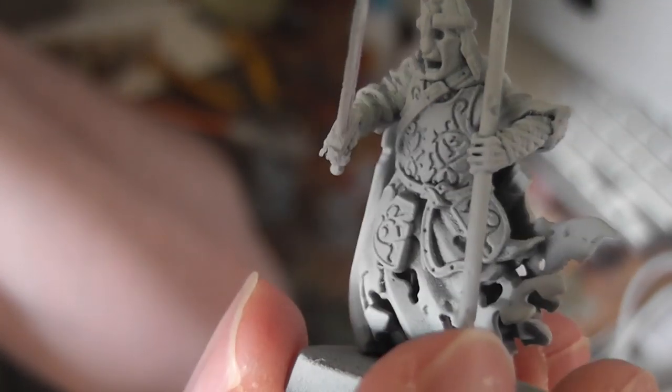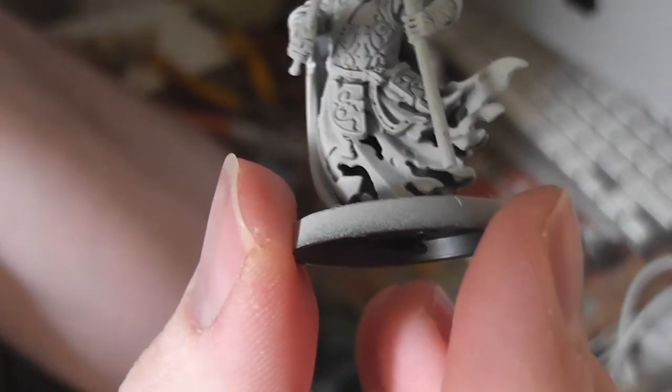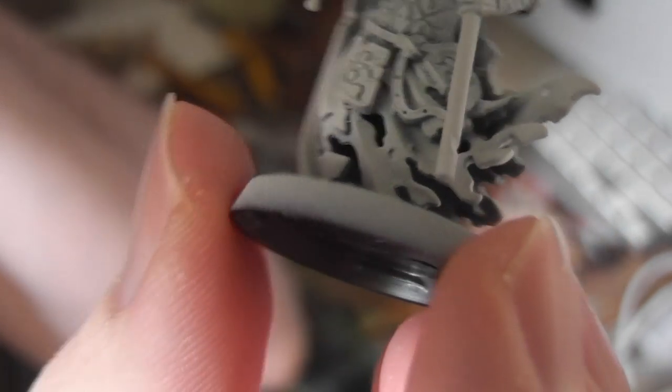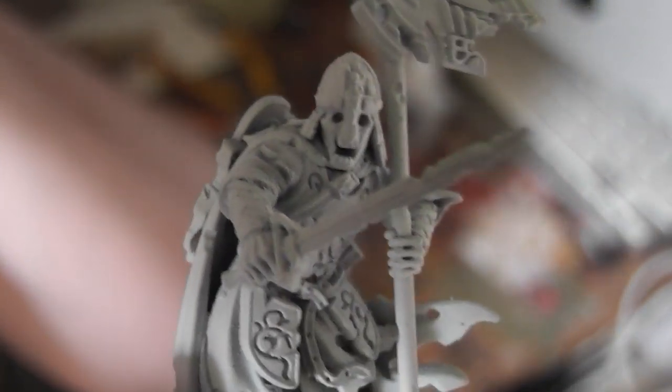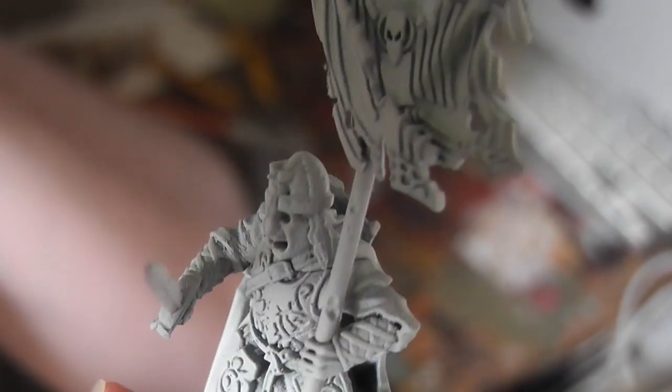A lot of the attention from me went on the King of the Dead when the new kit came out, but the Heralds really, really are stunning — beautiful, beautiful kits. You can see they went together really well, and you can start to see how you get these kind of gaps in here where they're semi-hollow, giving really interesting depth. They're clearly a million miles on from the metal and plastic Warriors of the Dead, but they still seem to fit in with that aesthetic. And there's the lovely banner — really, really lovely detail. I think this is my favourite of the two Heralds.